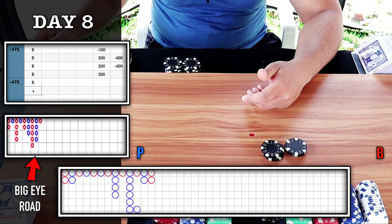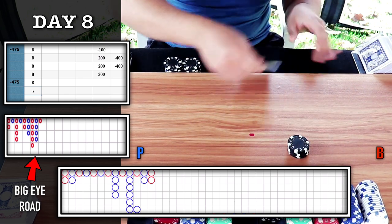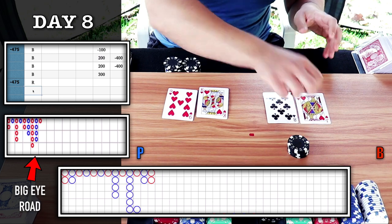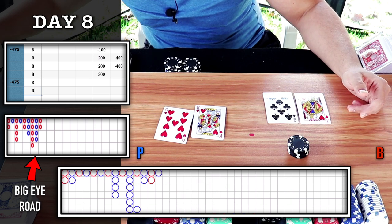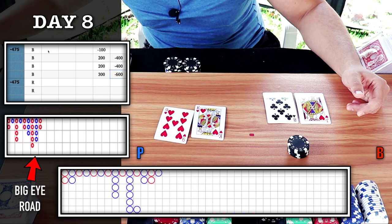Going back to the blue circle — I'm going to keep it on banker here for the blue circle. Stack that up. Natural over natural — but we are on the wrong side. Player wins — we get the red circle instead. Minus 600. That was a parlayed bet.